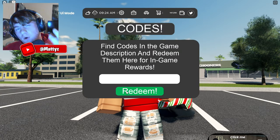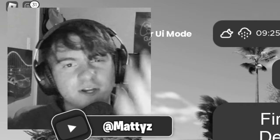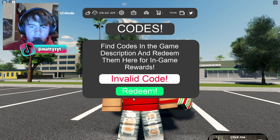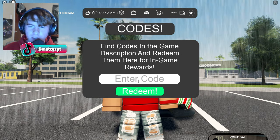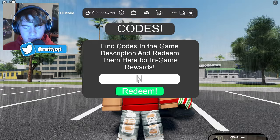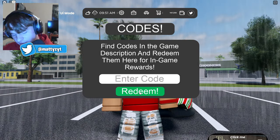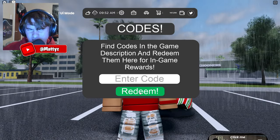There are currently four codes in the game. The first code is 'jupiter florida' — go ahead and redeem it. I already redeemed all the codes so it's gonna say invalid for me. The next code is 'new shop' — redeem that one. That gives quite a bit; I think the Jupiter Florida one gives like 70,000.